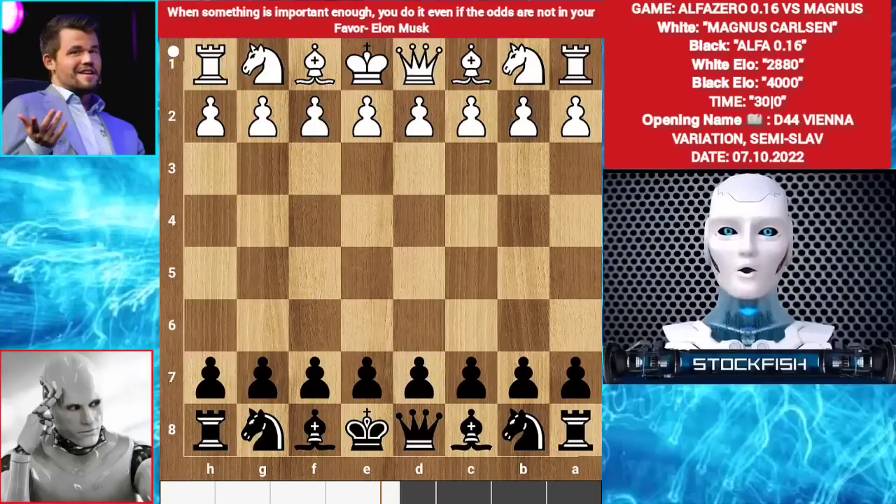Chess friends, 4000 ELO is not a small number — it's the biggest number for any kind of chess engine. Humans also have it; I'm talking about Magnus Carlsen, who now has the highest rating in chess. We have black pieces for Alpha and white is Magnus.